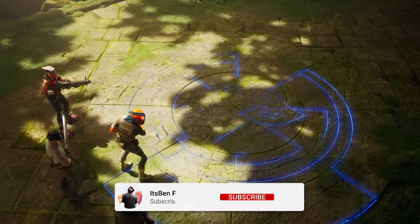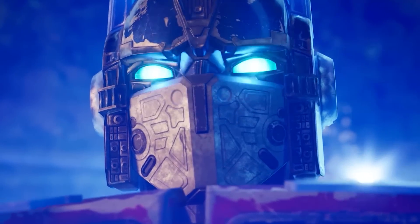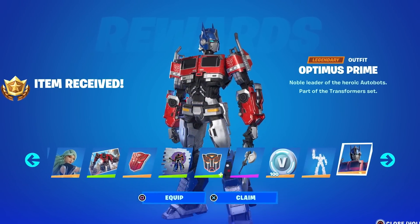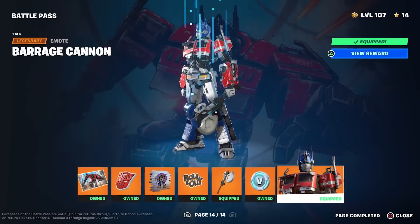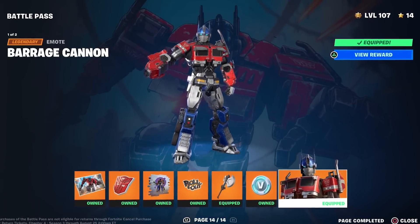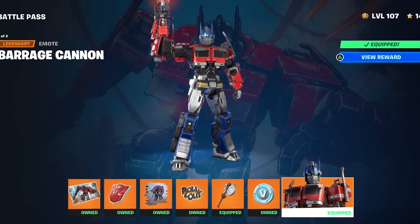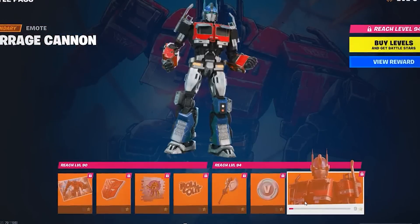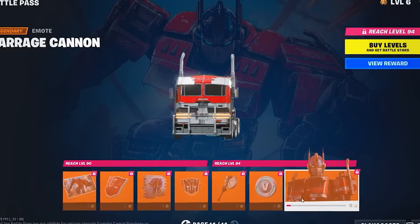Transformers arrived as a collab this season — we got Optimus Prime as the tier 100 outfit inside the battle pass, and this skin is absolutely nuts. Here is his actual built-in emote, but there is a potential emote that could get added as Ferals made a really cool concept of a built-in emote which is even better than the original.